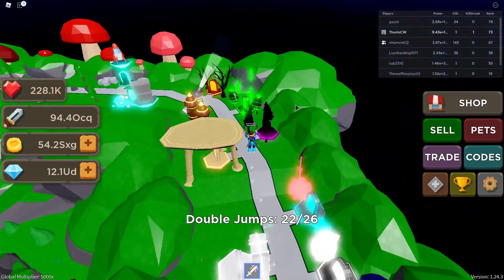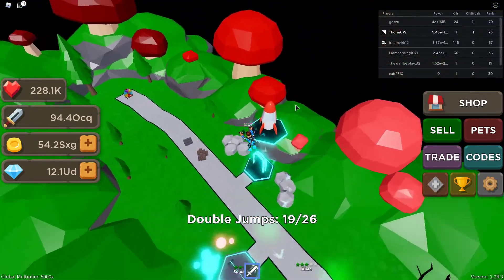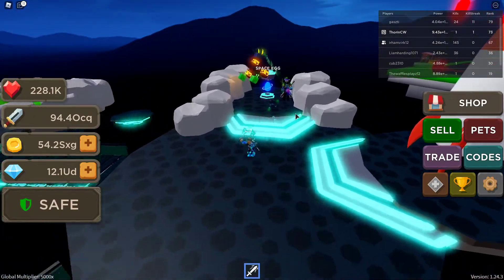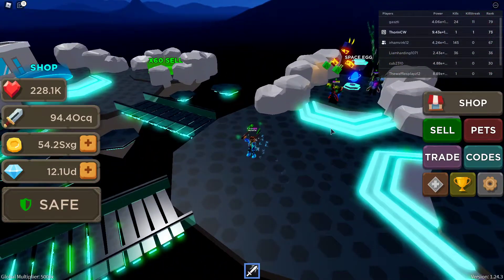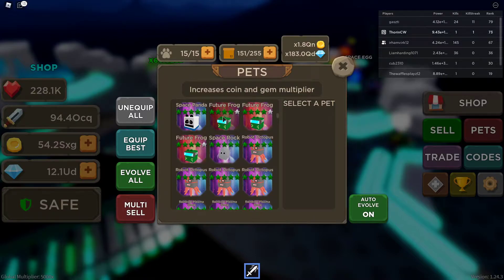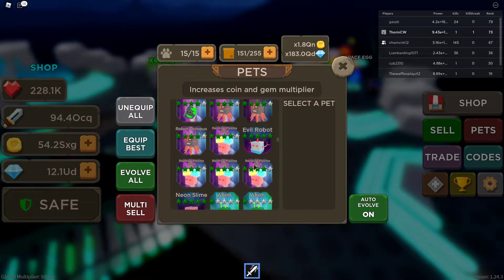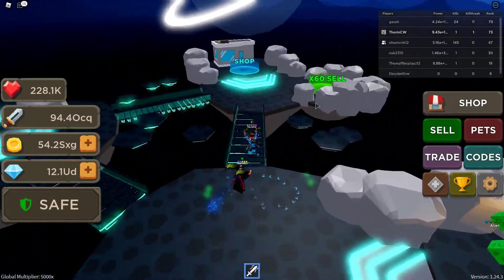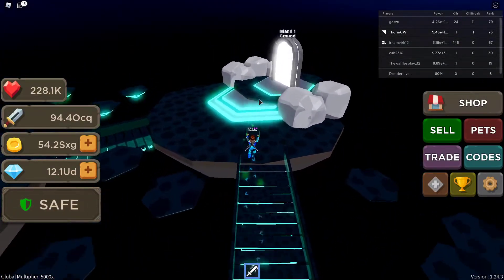In my previous blade throwing video I showed you the new pets within the new island, which is Island 24 Space. While doing that, I announced a giveaway for some pets that I'm going to be giving to five lucky winners based on the number of people that left comments on my last video. The future frogs and the robot octopuses were in the giveaway - the first three winners would get the future frog and the next two winners would get the robot octopus. I also said I'd include a couple of extra pets and give three pets away to each lucky winner.